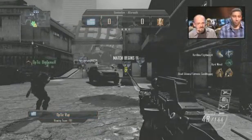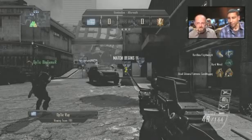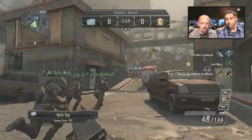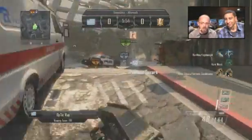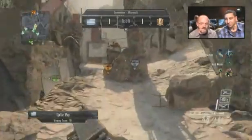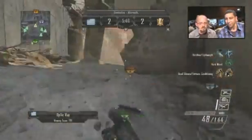Look at this Optic Ray right here — he's using perk greed cards in this class. He's running hardline and lightweight as perk 1 greed, and dead silence and extreme conditioning as perk 3 greed. That is a pretty interesting class combination for domination — yeah, that's absolutely amazing actually.